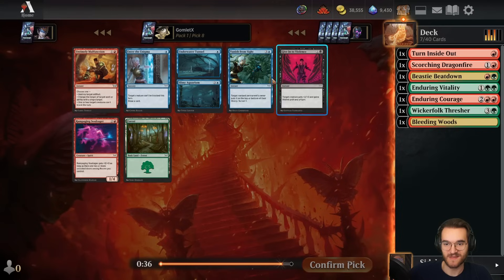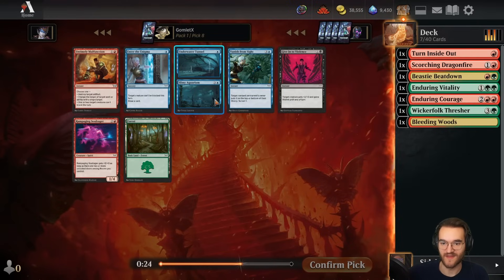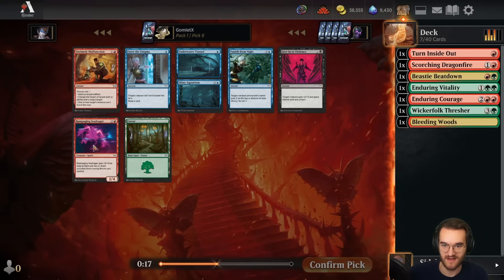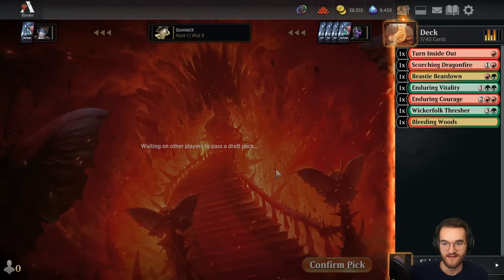We finally missed — every single card in this pack sucks. That's not entirely true: having one or two copies of Vanish from Sight is solid in blue decks, they're fine tempo removal. And Underwater Tunnel Slimy Aquarium can be fine in eerie blue decks because you're getting two different rooms for cheap. But yeah, this pack is bad, very narrow cards.